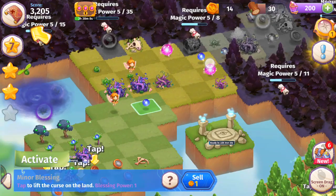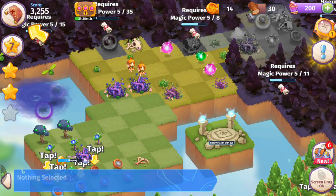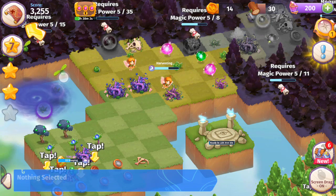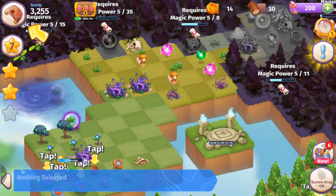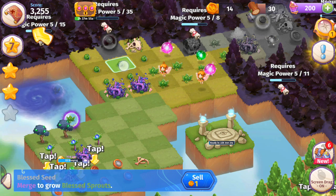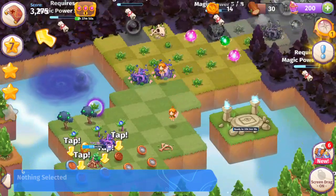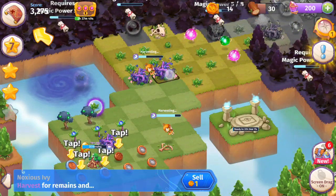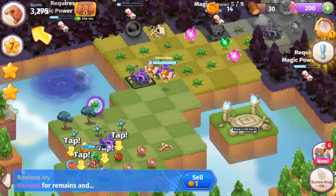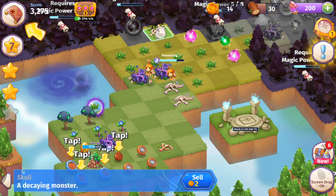Here we've got these orbs — just going for an easy merge. Blessed Sprouts will be an easy five merge, so we'll be patient with that. We're going to harvest the littler ones first since those are easier to clear faster. The bigger ones — Noxious Ivy — are going to be harder to get rid of.